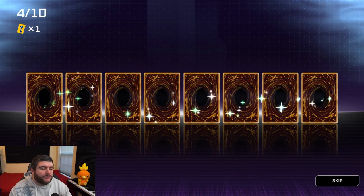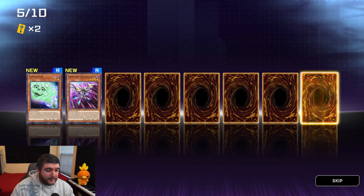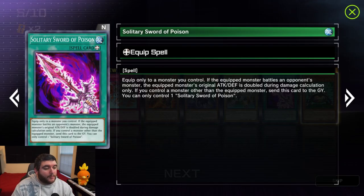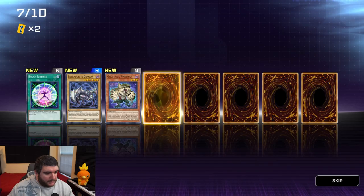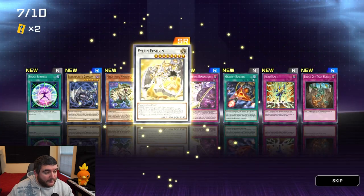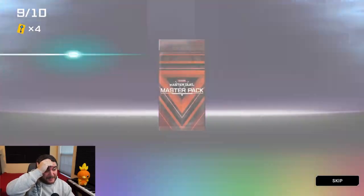First pack, ultra rare — Super Poly! We'll take it. Pack with super rare, we got Tuning, Strangolanius is good, Electromagnetic Turtle — that's not bad either. Break Off Trap Hole: if we go against a link deck we could play that. Our super rare is Phylons. Not generic — come on. Don't need the Salamangreat field spell.